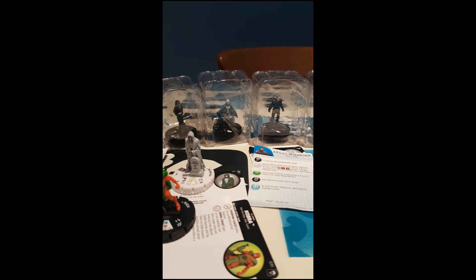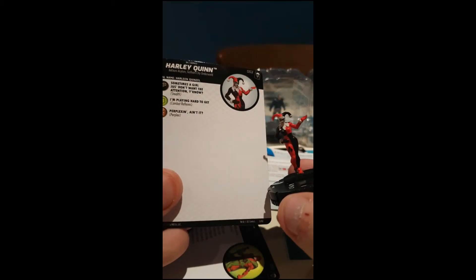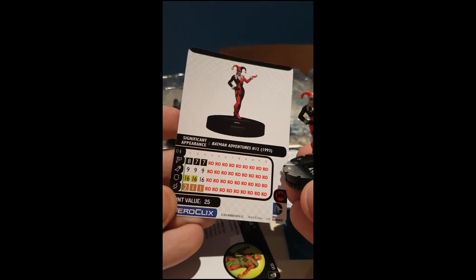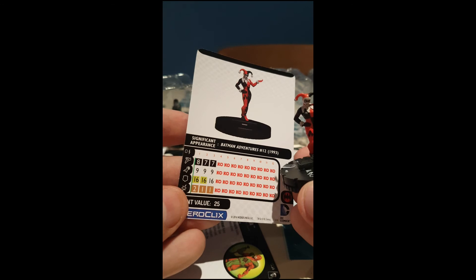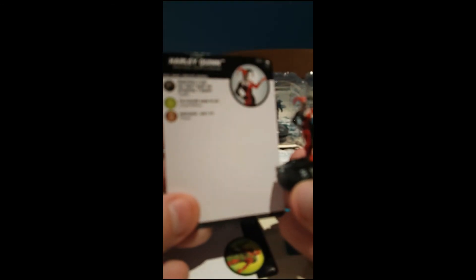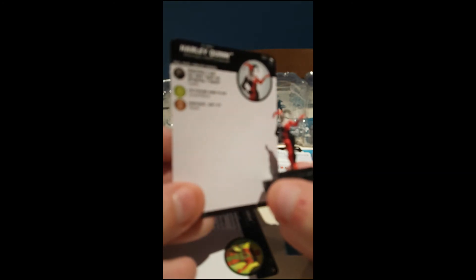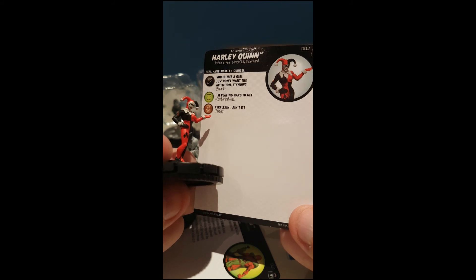Oh, that busted that dial — that's unfortunate. Nevertheless, it's a Harley Quinn, 25 points. She is three clicks for 25, three clicks of stealth, no attacks, combat reflexes, and three clicks of perplex. And perplexing still is the camera choosing to play silly buggers. There we go — perplex.